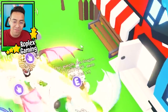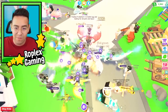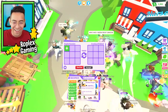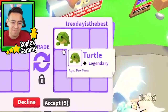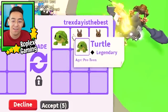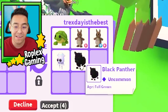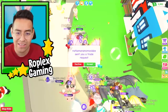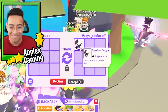Someone is putting up a mega toucan and a neon evil unicorn — really good pets — but I think they want me to offer. Let me try to trade one of the mega shadow dragon people. Oh, they only have trades on with friends, that sucks. The next person puts up a turtle and a kangaroo, but we're gonna decline and trade this girl over here instead.